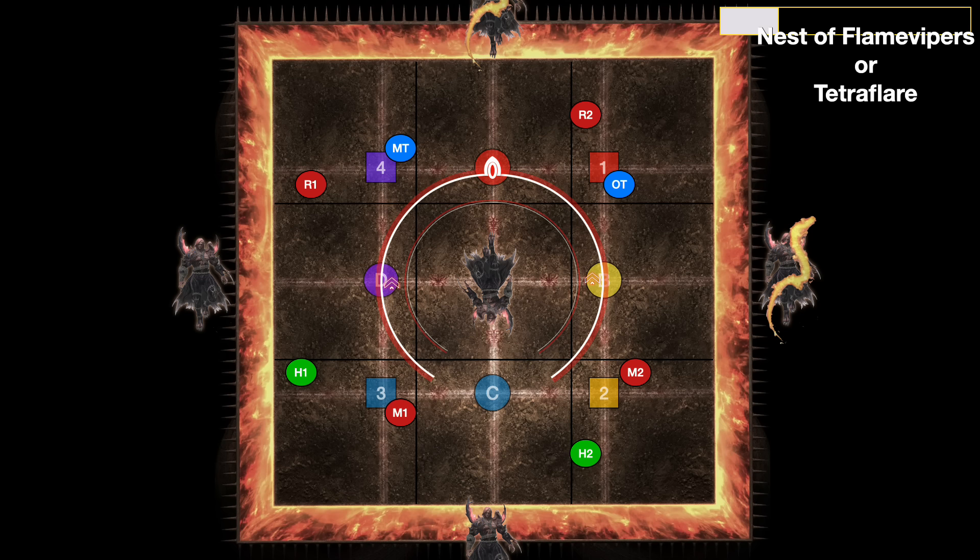You now get either Nest of Flame Vipers or Tetra Flare. Nest of Flame Vipers are spreads but they're line AoEs centered on the boss. Tetra Flare are stack on your partners. Here it is with Nest of Flame Vipers — we're all in our outside corners via the black lines, and we dodge everything there.